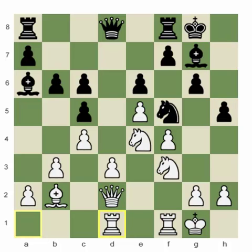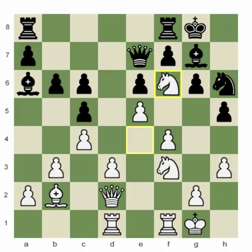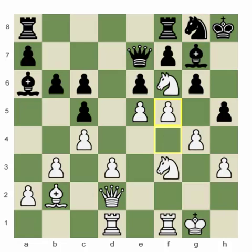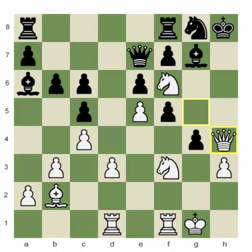The game continues: rook a to d1, queen e7, h3. White's space advantage and better minor pieces are going to steamroll on the kingside. Knight h6 stops g4, then knight f6 check, king h8, g4 — the space advantage is decisive. White plays f5 and brings the rest of his pieces. Knight g8, f5 — this sacrifice, as common as it is in strategically winning positions, is clearly better for white. Pawn takes f5, queen g5 — the queen comes into the attack. Pawn takes, queen h4 check and mate is unavoidable — black resigned.